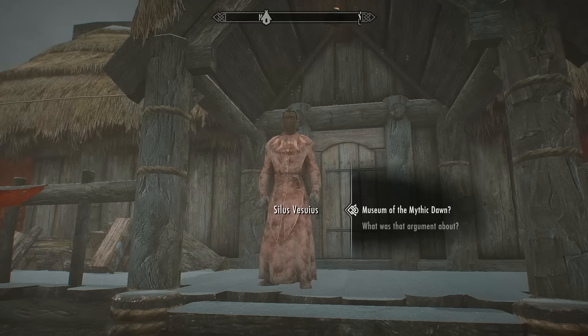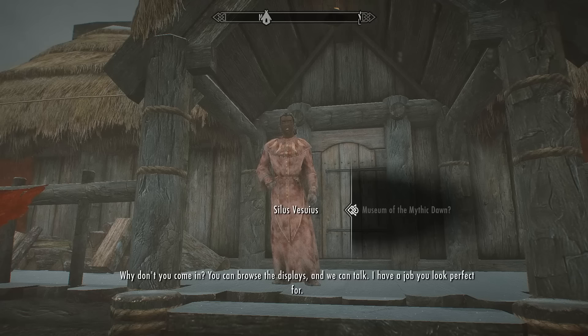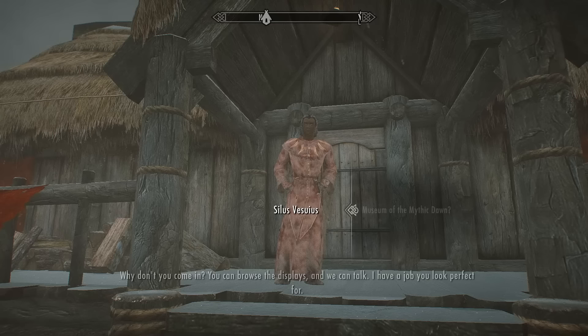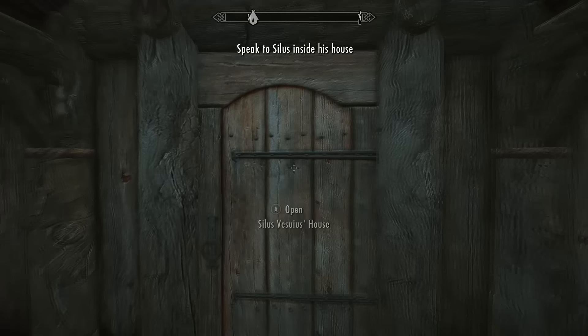Silas greets you as his first visitor, inviting you into the Museum of the Mythic Dawn — his collection of artifacts from a group that toppled an empire. He mentions he has a job you look perfect for. We follow him into the museum and the quest 'Pieces of the Past' officially starts.